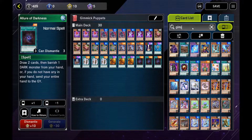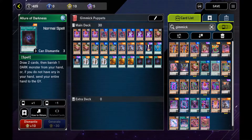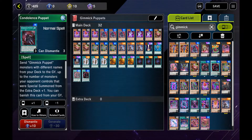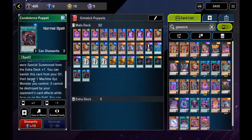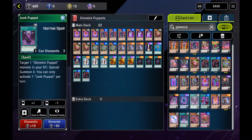As far as the rest of the spells, you want to run 2 Condolence Puppets — you could run more, but I find 2 is fine. It's just an additional Foolish Burial basically, and it could be huge if the opponent has a lot of monsters from the extra deck out. I also run 2 Junk Puppets, which is basically the Gimmick Puppet Monster Reborn variant.